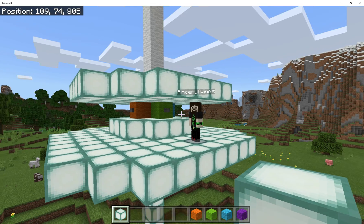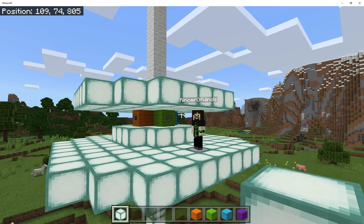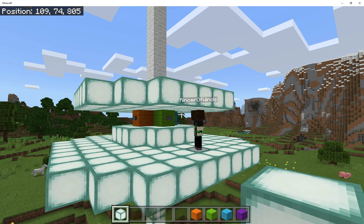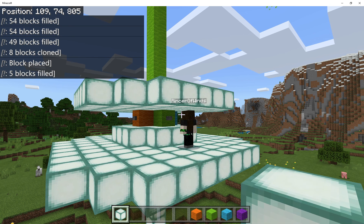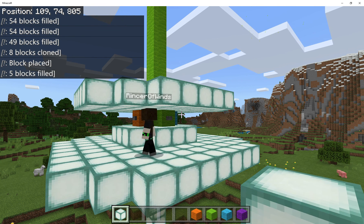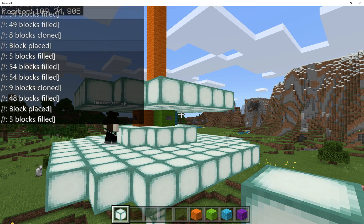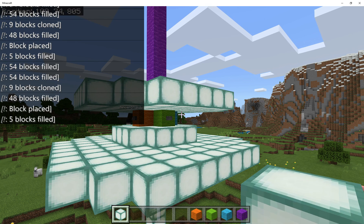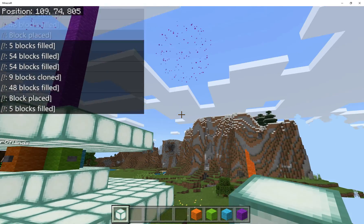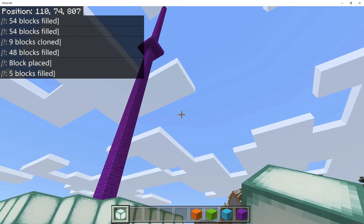To see that in action, I've got another agent here and they're going to press the buttons. First, the green button — and you can see the pillar changes to green. Now the orange one — there we go — and you can hear the fireworks at the top of the column. Let's go look at that now: there you can see the fireworks flying off into the sky.